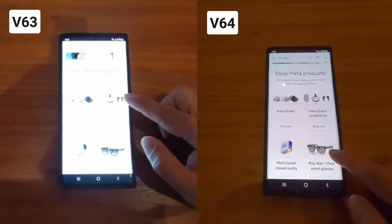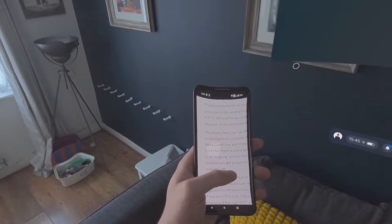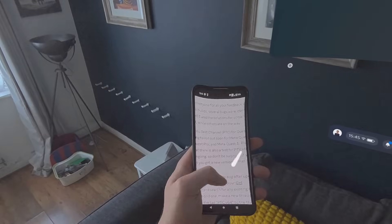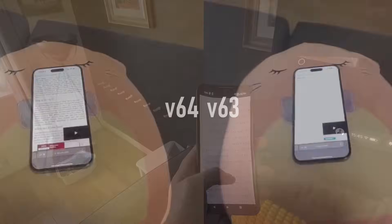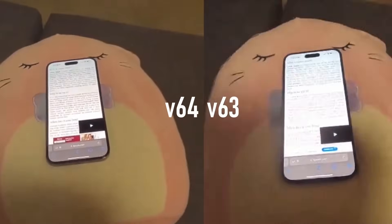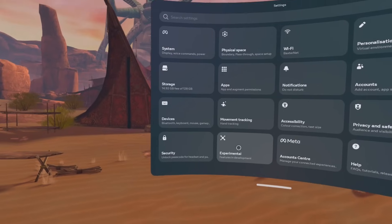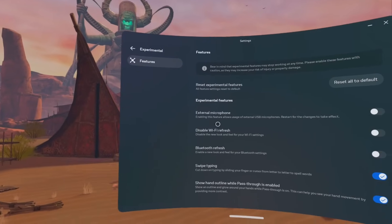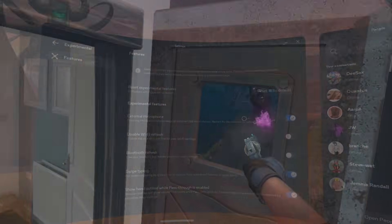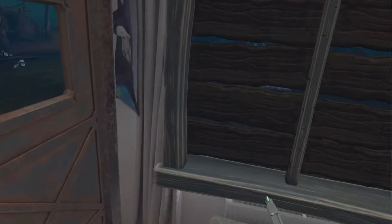The Quest V64 update is officially rolling out to all devices. We spoke about this update in detail previously, but the most important aspect is the pass-through improvements. We're seeing comparison videos showing off the new levels of clarity. We also got external USB-C mic support and lying down mode. But more importantly, we're starting to see apps and games utilize features from previous updates, one of which is called a boundaryless guardian system.